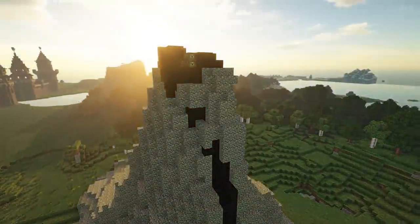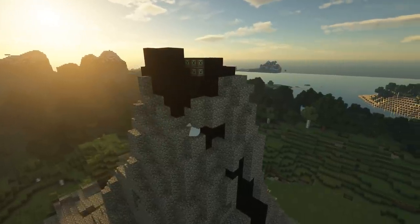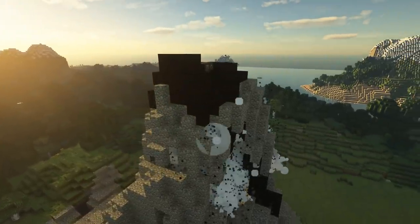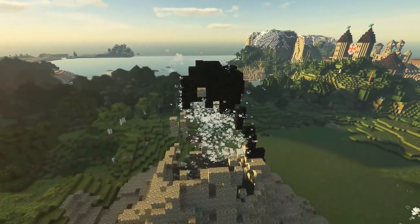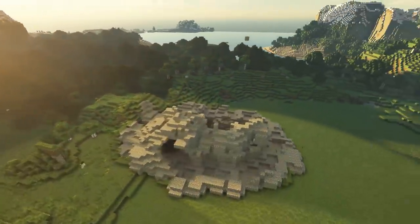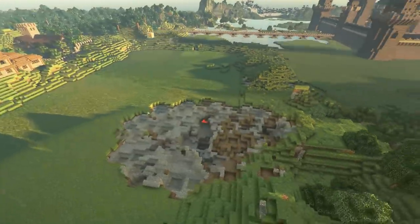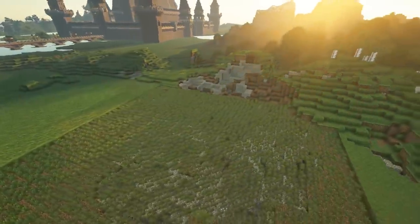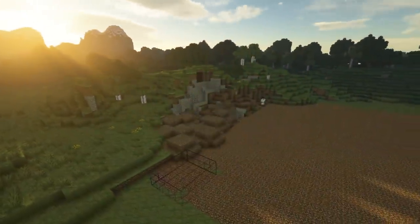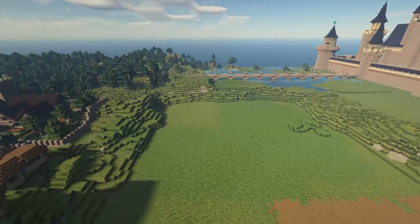I wanted to see how TNT would look exploding in slow motion, and it does look really cool. However, we do have the problem that basalt is pretty TNT-proof, so we didn't get much blown up. Anyway, I cleared it out the old-fashioned way with WorldEdit, made the area flat, smoothed off this rough edge over here, and cleared away this big area ready for our manor build.